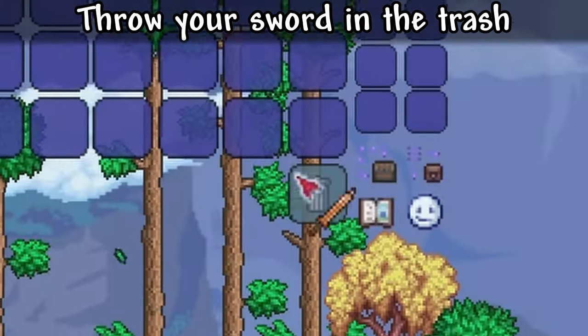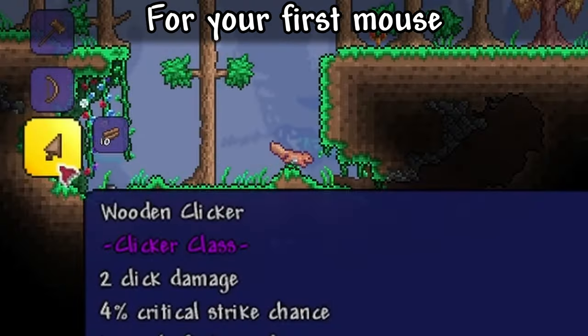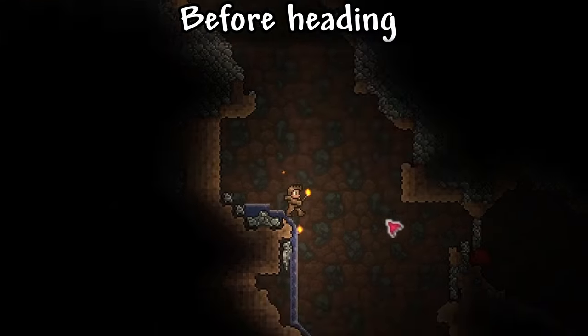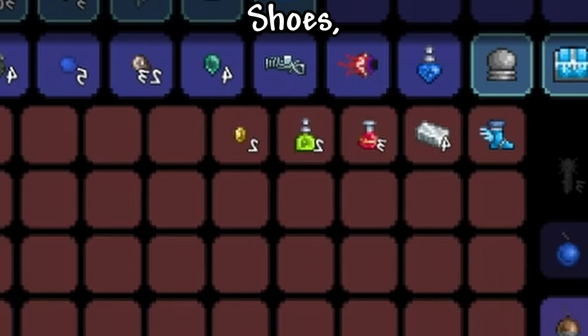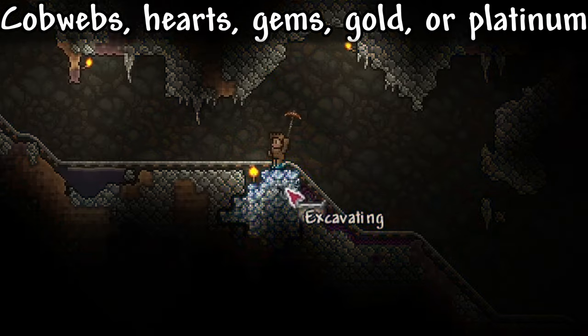When you spawn, throw your sword in the trash. It can simply be replaced by cutting down a tree or two for your first mouse and a matching set of armor. Build an overpriced and minimum-sized apartment complex before heading straight underground in search of shoes, bottles, and enchanted LED cobwebs, hearts, gems, gold, or platinum.